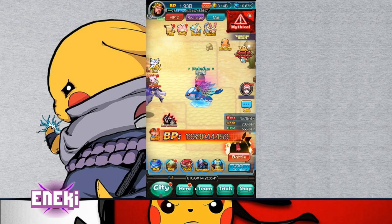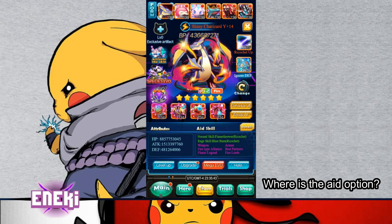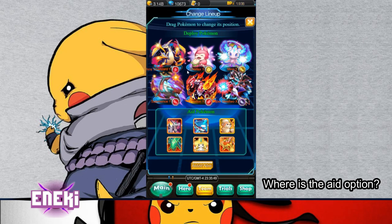The next one is: where is the Aid option? When you go to your team and go to Form, the Aid section is right below where your deployed Pokémon are. These are locked at specific levels, so you'll have to hit a certain level to add more. You can have a total of six Aid Pokémon.